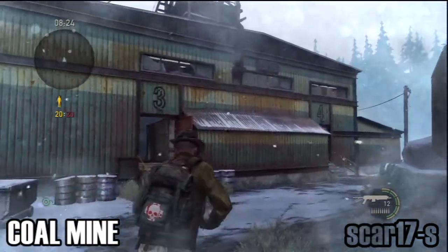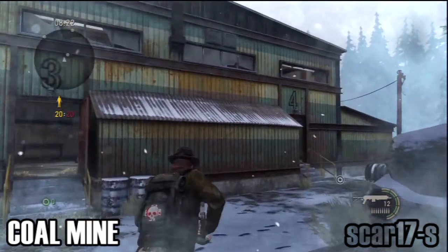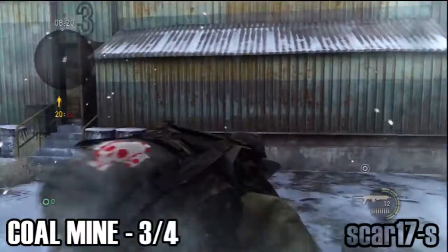On this side of the coal mine you have the three and four entrances. We'll call this the 3-4 box.